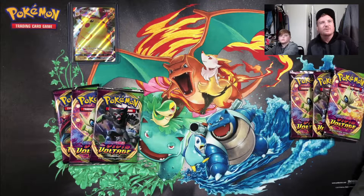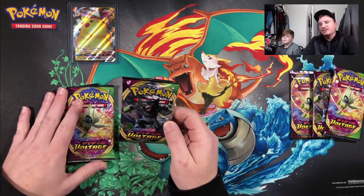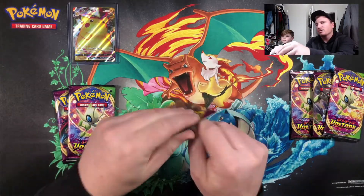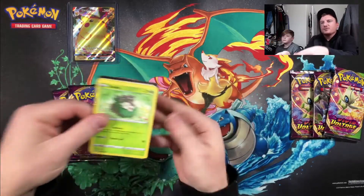What is up you guys, and welcome back to the Epic Polls channel. We are continuing the hunt for our rainbow Pikachu, and we're going to be cracking open six packs today. If you guys are new to the channel, make sure you subscribe. We're also on the hunt for that amazing rare Celebi, and I'm going to get us started with this Zamazenta artwork, so let's get right into it.